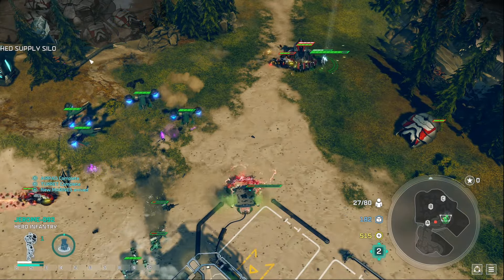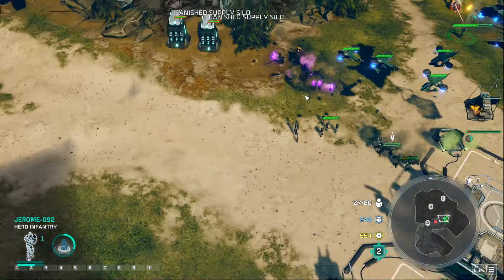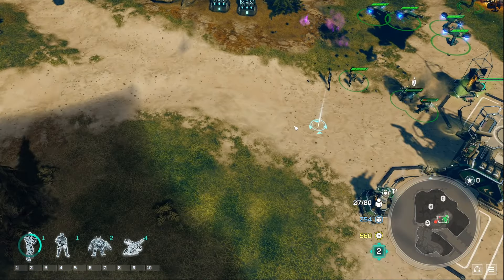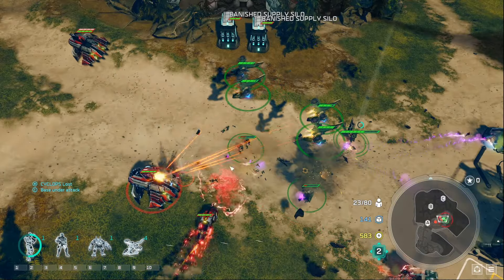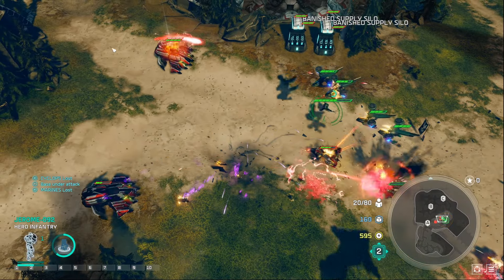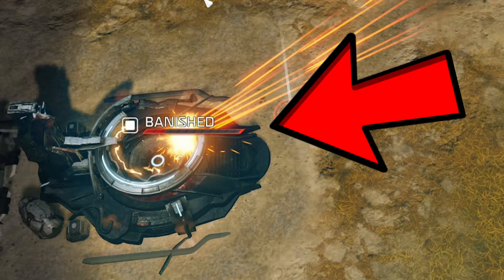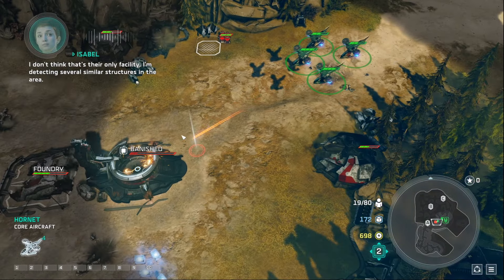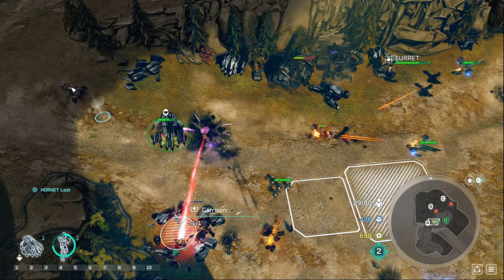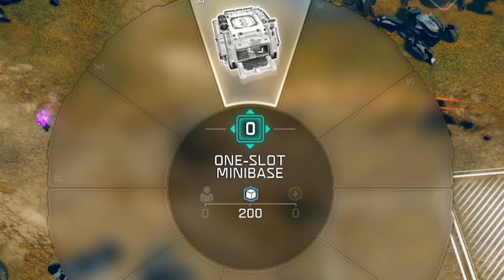We have to defend ourselves as soon as we build the base, for we will be attacked by the Covenant. Our priority is to build as many Hornets as possible. Due to our limited supply income, it'll take a while to build up an army, and we have to be very cautious about not losing too many Hornets. Even though we can't build extra bases, we are allowed to build mini bases, since they only cost supply to construct — thank goodness, they come in clutch. Capturing these mini bases will be a priority.